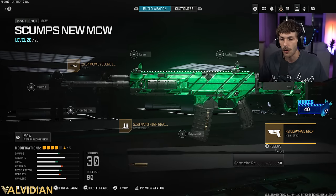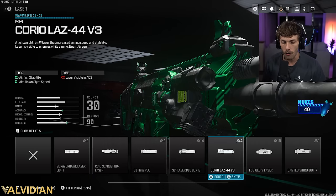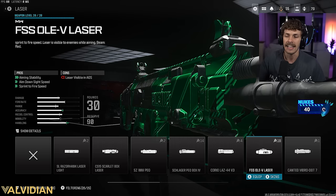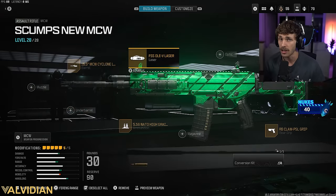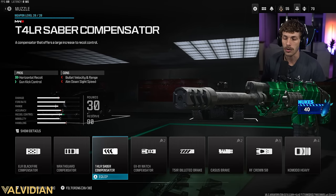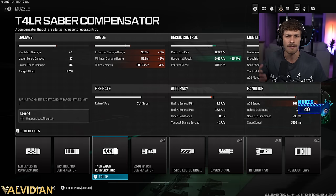The last attachment is a personal preference. If you want to increase mobility and make it feel more fluid, add the OLEV laser — though in competitive play lasers are banned, so you won't be able to use it there. Alternatively, since we have so much damage range, you can run the TRL4 Saber compensator, which adds a lot of horizontal recoil control. There's a little horizontal recoil on this gun, especially after about 15-20 shots, and this muzzle will eliminate that.